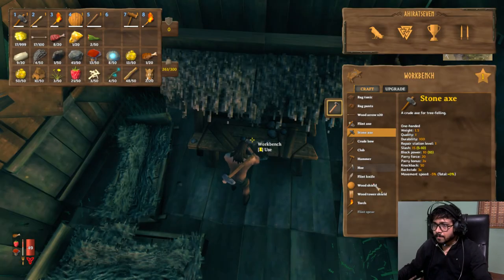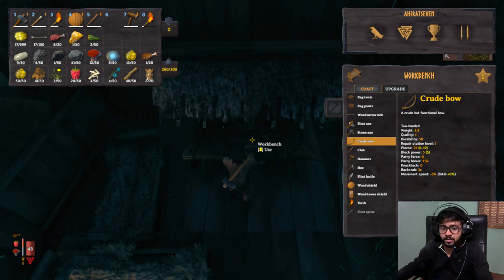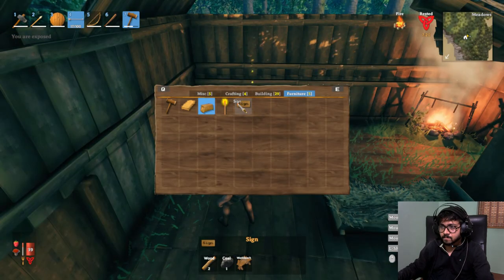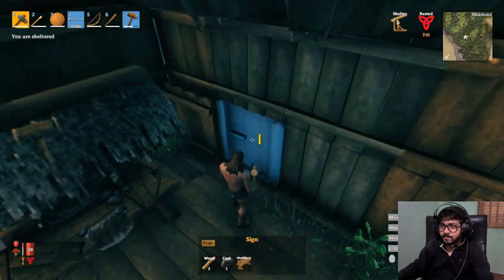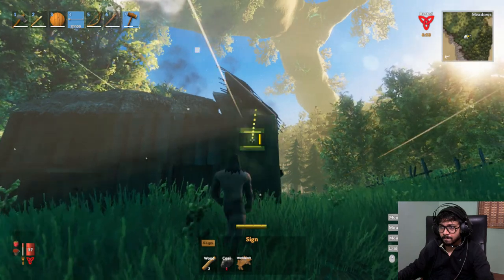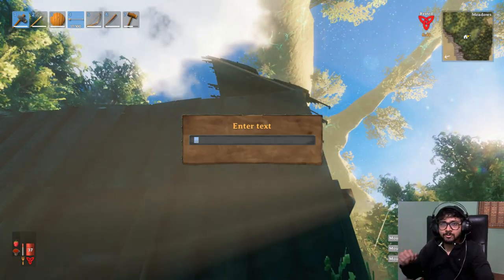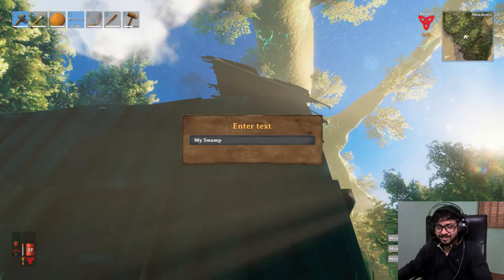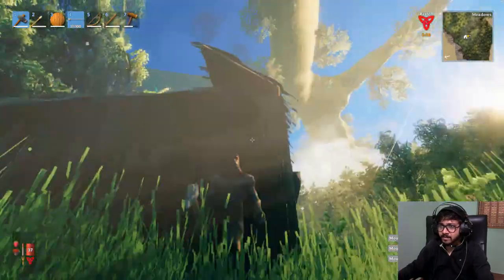First things first — I can craft a lot of things. Crude bow first of all, because it's a necessity. I have to get deers, so yeah, I'll get a crude bow. Finally I can hunt those deers. I can also make a sign — like 'this is my home.' I'll put it outside at my front door. What should I write? 'My swamp.' Yeah. Like Shrek — 'what are you doing in my swamp?' My swamp. Look at that! It's a bit dark though, I can barely see it. I hope you can color it or something.